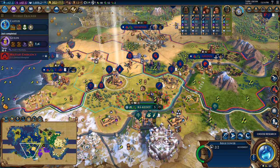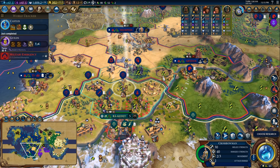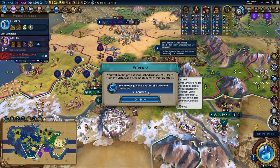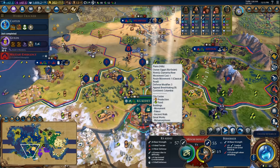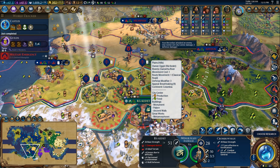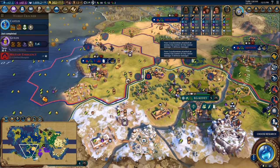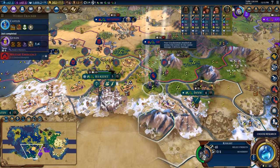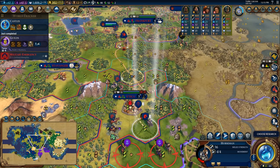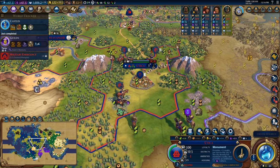Soon we'll have a second copy of niter once this entertainment district is done, and we should start accumulating niter for musketmen, bombards, and frigates. He got a crossbowman into the city which did extra damage to me. Let's get the siege tower up and get more units on the face of the city. I can kill this crossbowman this turn — there we go. Let's batter down this city's combat strength a bit. Walls are chipped, city combat strength is down. Now that we have coursers, I want to upgrade my horsemen if I can.